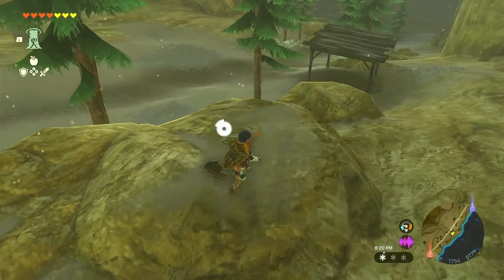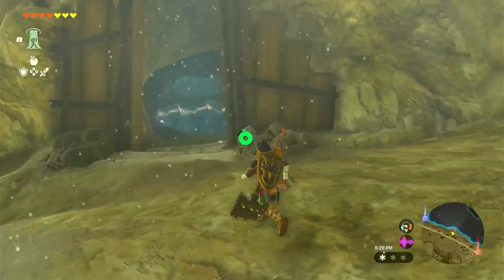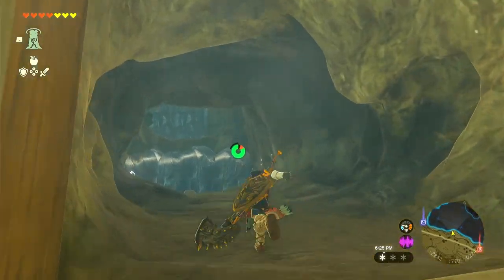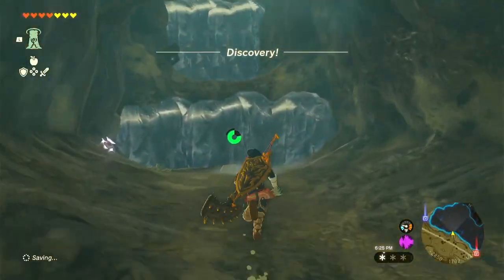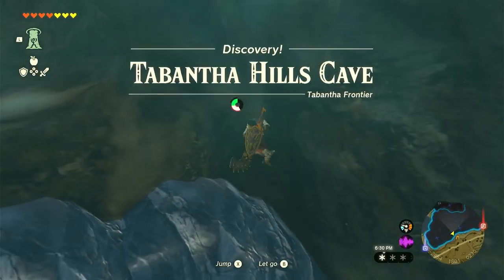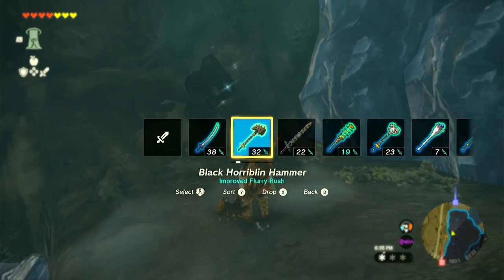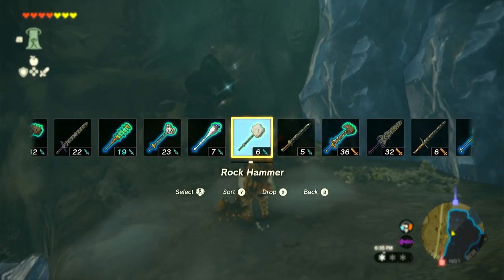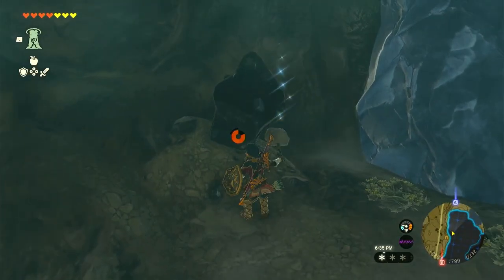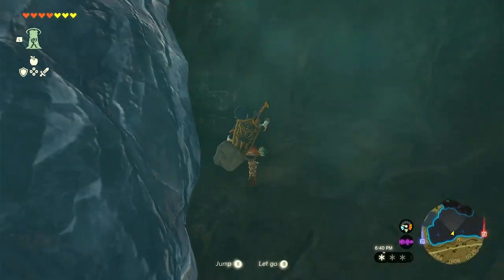This is the first of our caves and I'm really just here for the bubble gem, so I'll try to breeze through this one quickly. You cannot climb that blue surface just like on the Great Sky Island, but you can climb around - they gave plenty of wall where you can still get your climbing done. There are some pretty lucrative gemstones in here too usually, so I'm going to take a moment and hit those as well.